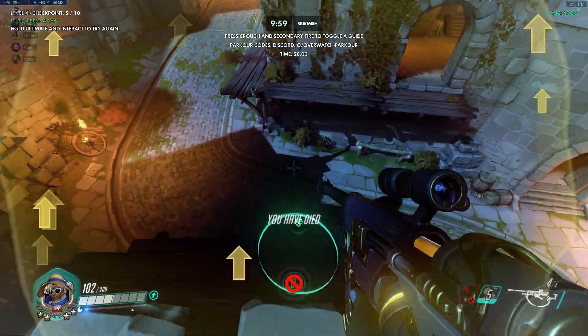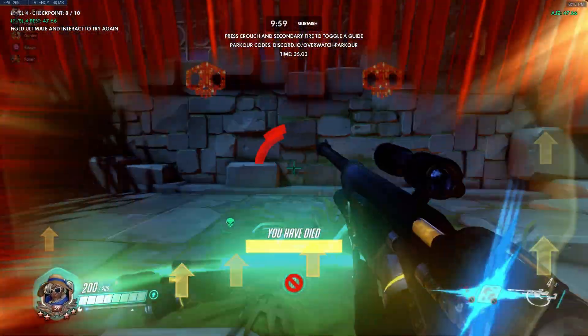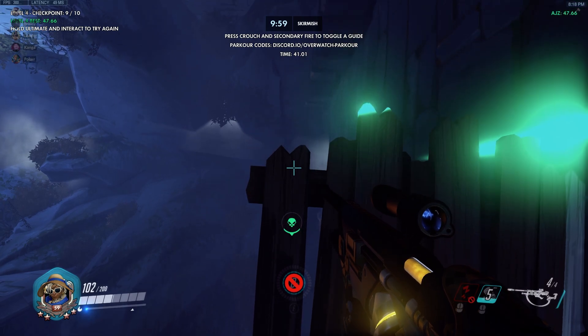Go bounce yourself up here to the point. There is a harder way to do this, but I do it the easy way. Then you can bounce yourself up here, make sure you hit the edge of it. Go backwards, shoot up. Get the ground and hope for the best.